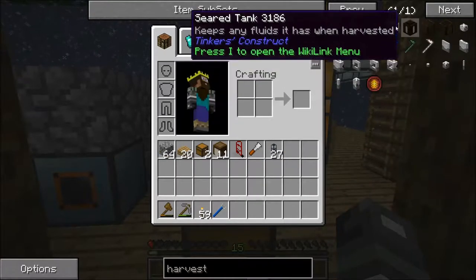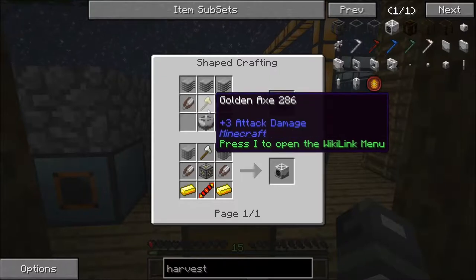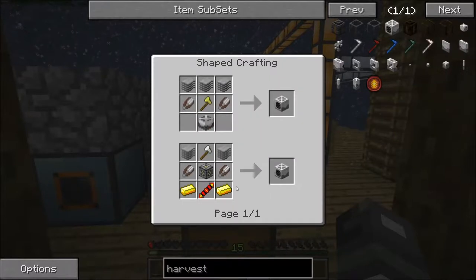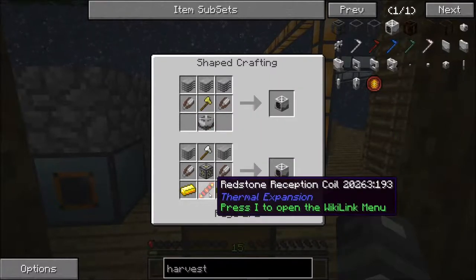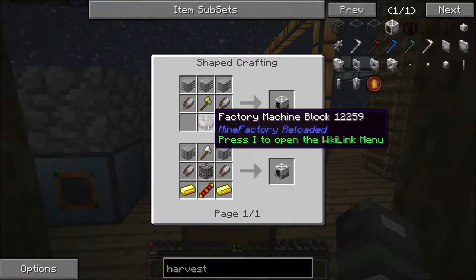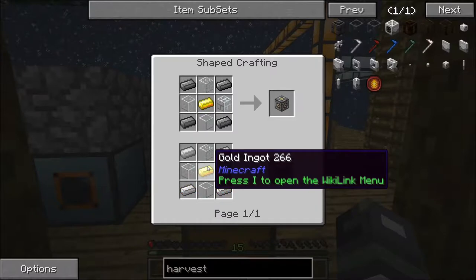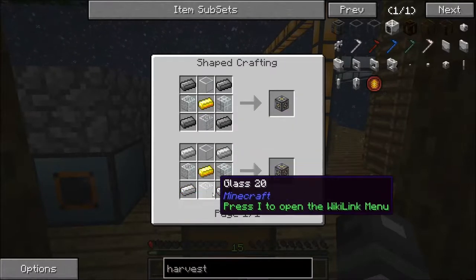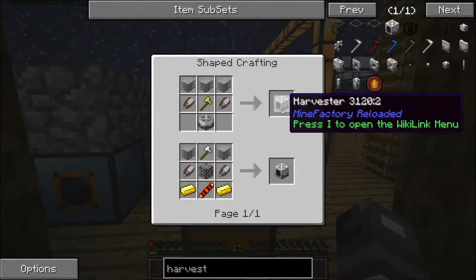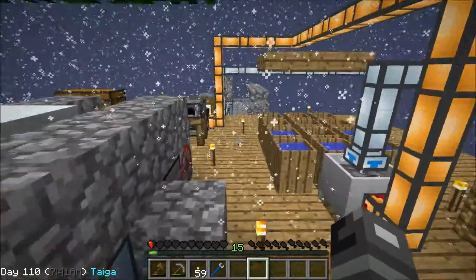When I was looking this up before, there are actually two recipes for the harvester and one is way easier. A golden axe versus an invar axe, and a factory machine block — three stone and three plastic sheets, getting three of them — versus four iron or steel, four glass, and one gold getting only one. Why is the harder recipe even in here? And those are just regular shears, so that's really easy.